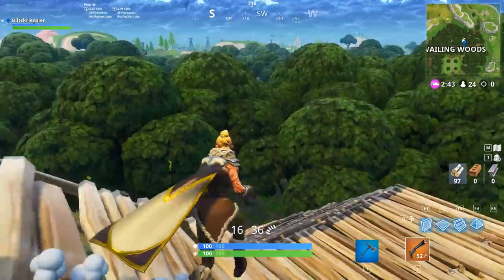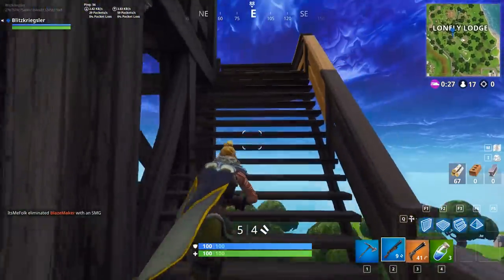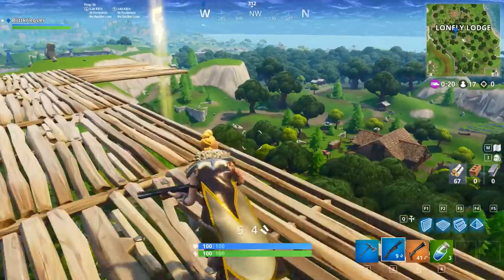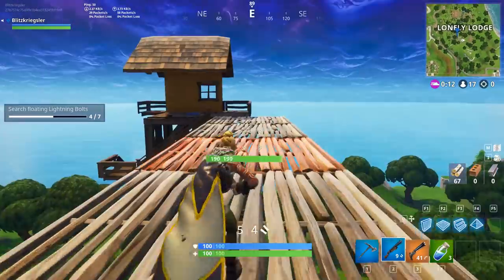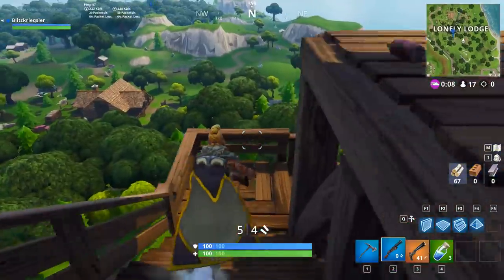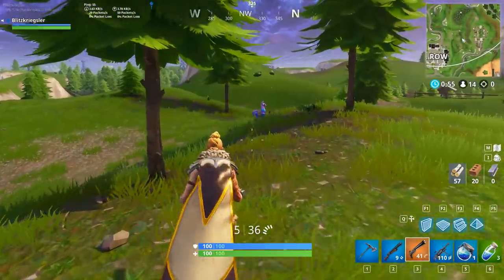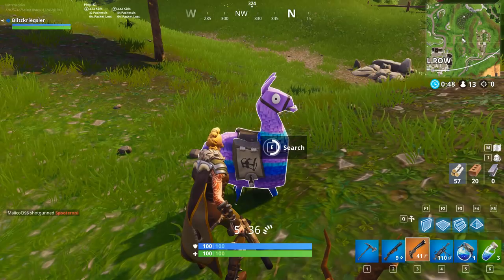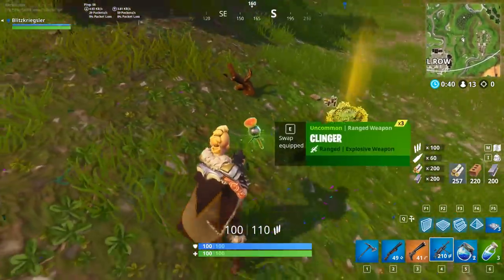We look at the map and head down to Lonely Lodge. This one is at the big tower — thankfully someone's already built up to it, so we just run all the way up the stairs, out onto the bridge, and collect it. That's number four. If I were a troll I'd sit below with C4, but we're not doing that. I'm doing the ones on the outside of the circle first. I found a beautiful loot llama — which is also one of this week's challenges! Search it, don't hit it with your pickaxe. There it goes — we finally have some real loot, and more Clingers!